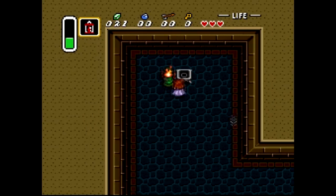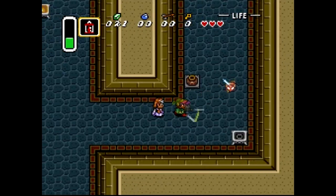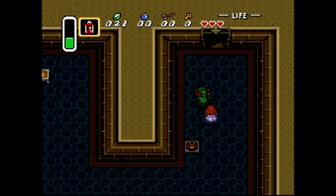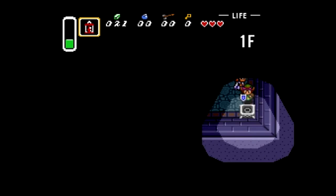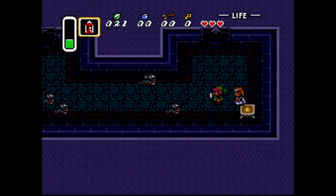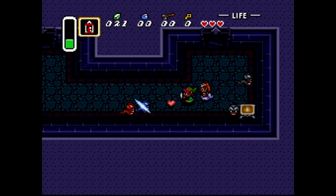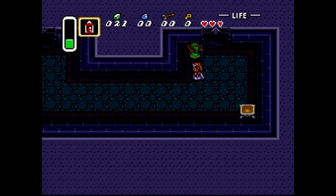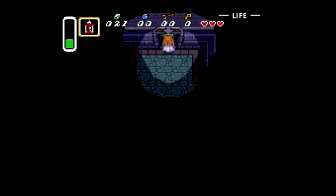We can give it some more light if you really need it. We got more light, but the other one's going to go out in like a couple seconds. Let's continue along in this dungeon. We got some ropes — yes, these are not snakes, these are ropes. Legend of Zelda does what it wants. If it wants to call snakes ropes, it can do it. Nothing in this room, let's continue along.